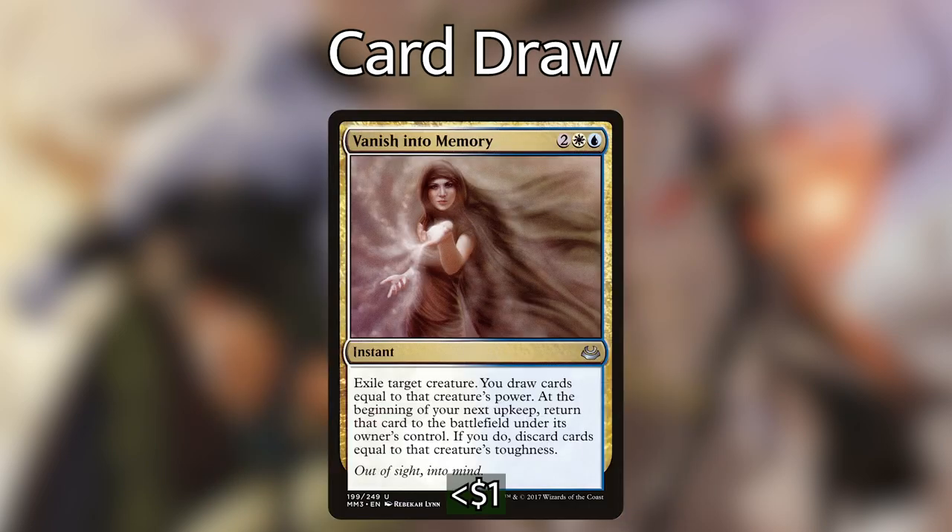Finally in the draw category, we're playing Vanish into Memory, a super interesting card. We get to exile target creature and then draw cards equal to that creature's power. At the beginning of our next upkeep, we return that card to the battlefield under its owner's control, and if we do, we discard cards equal to that creature's toughness. I think we're going to use it defensively to exile a big creature that's attacking us, draw a bunch of cards, and hopefully use those cards before we have to discard them. We could even use it on Ishai if it gets super big and we really need to dig for an answer.